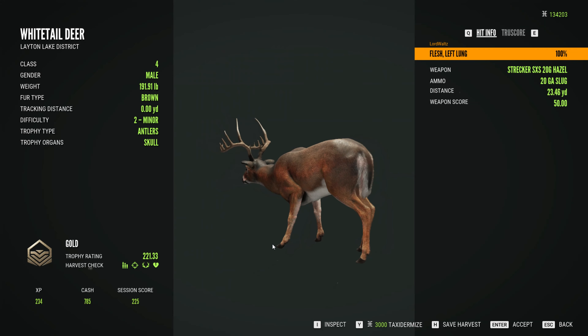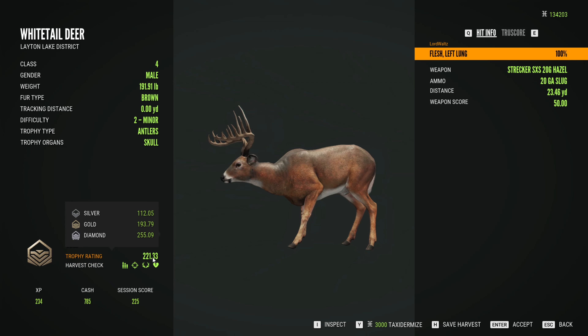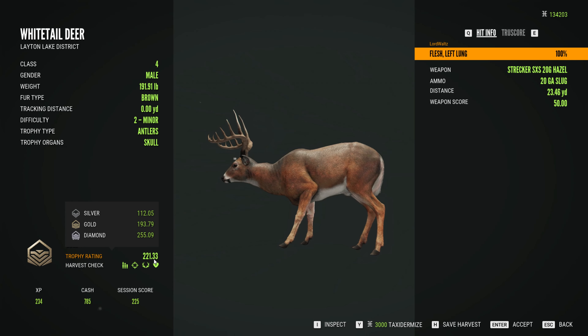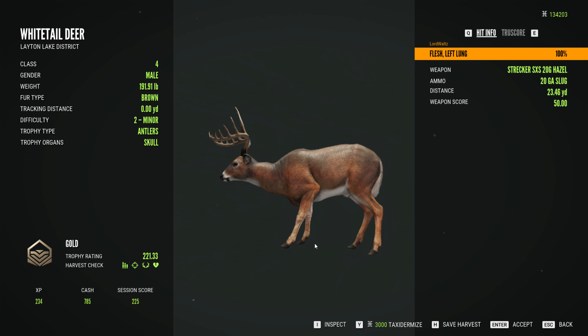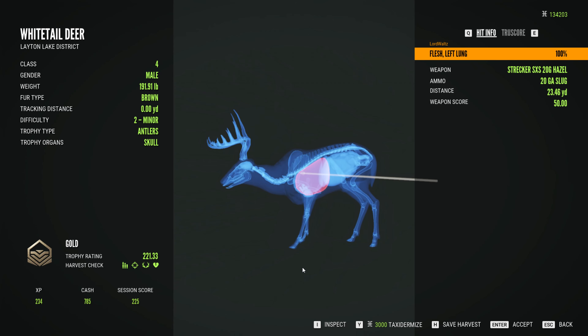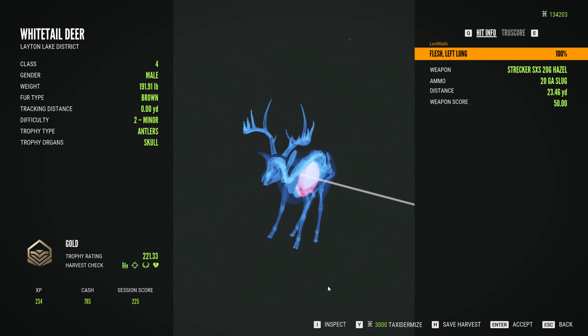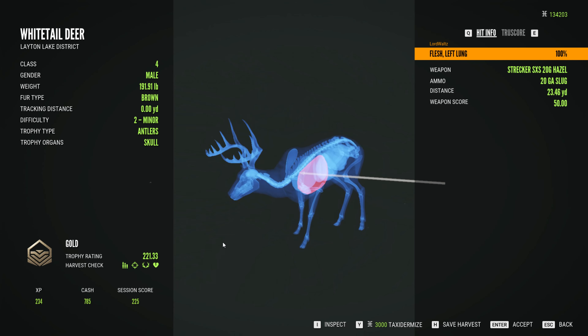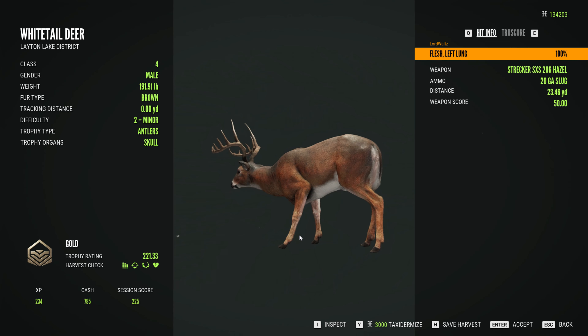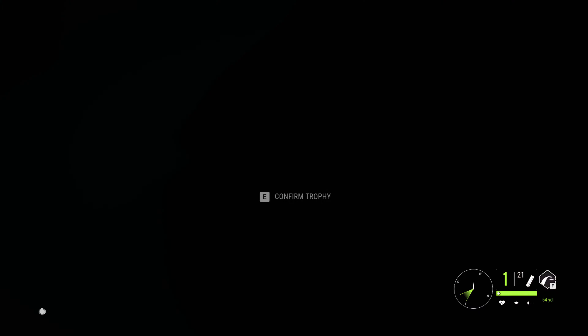Here is our whitetail gold. Gold threshold is 193.79 and he was 221.33 — I think that's the second best buck we got today. And here is our slug, almost working its way into the second lung. Almost. But we did bag him. That was a lot of creeping, a lot of time, but overall that was very fun.